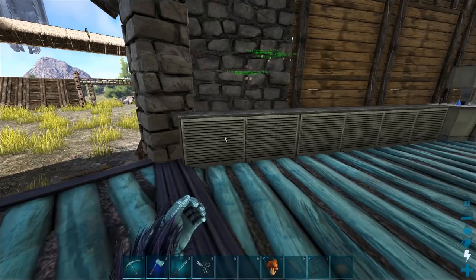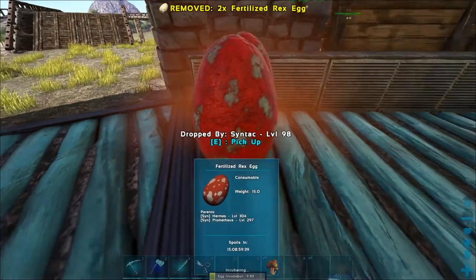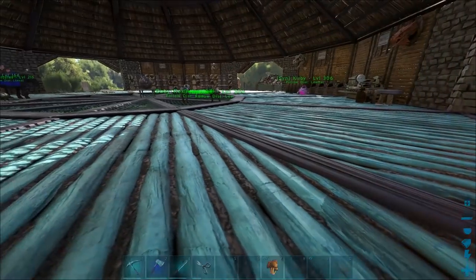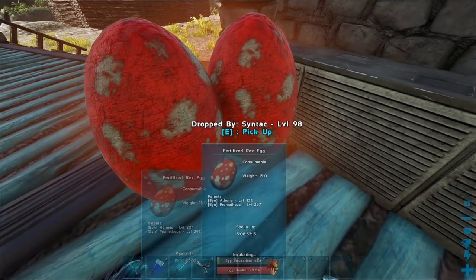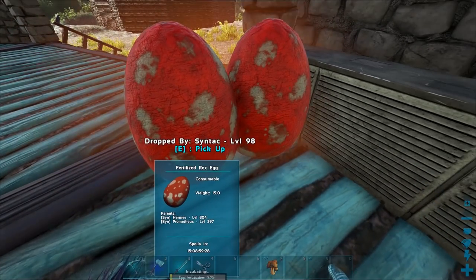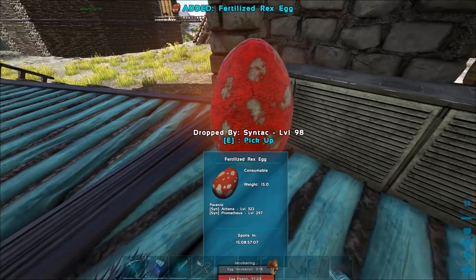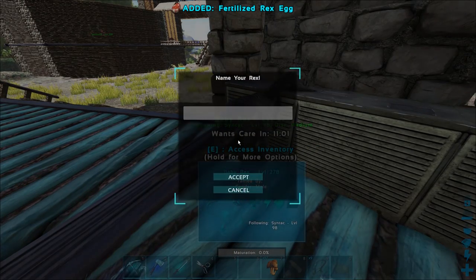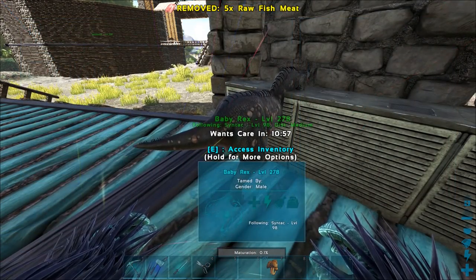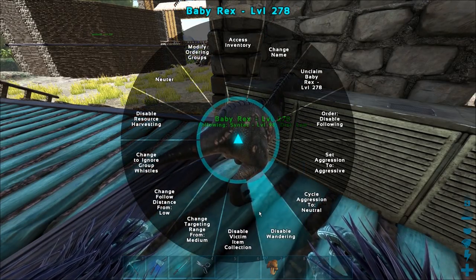Let's just keep this train going — we gotta have a lot of Rexes hatching at the same time. It's best to do them all at once to save time overall. They don't take a hell of a lot of time to raise on our server because we have our breeding rates set really high — we can't spend an entire day making one video.